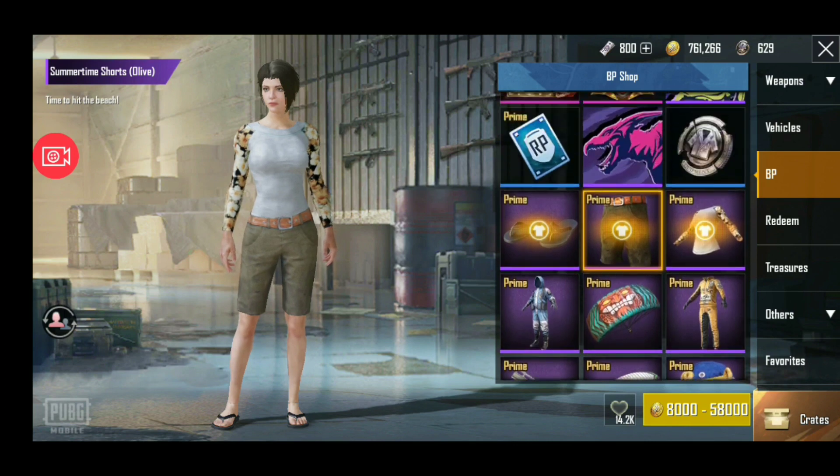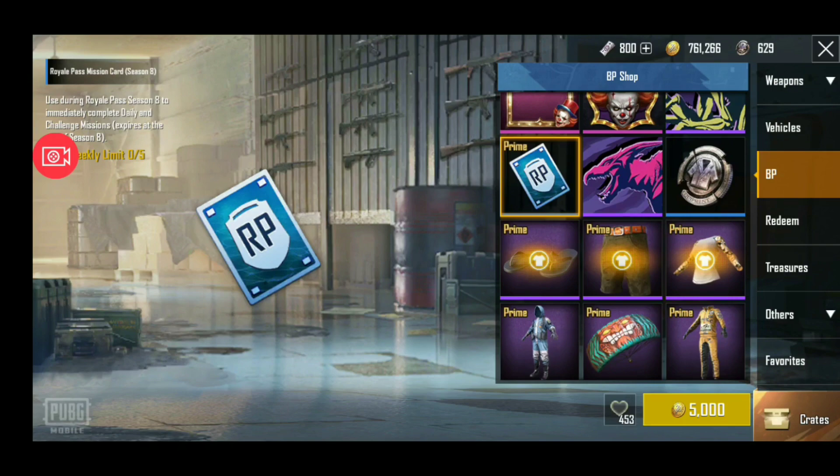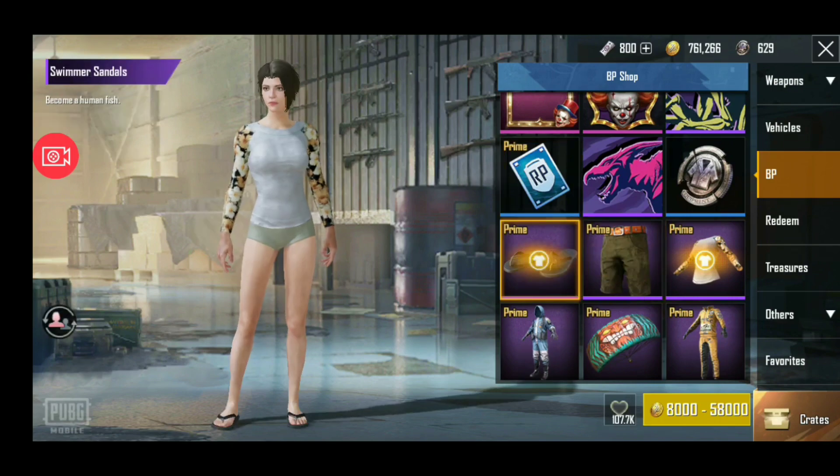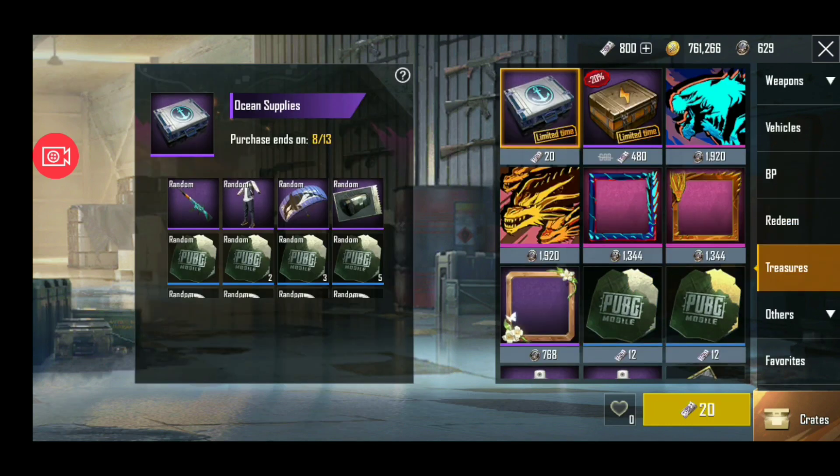With Prime membership, you get a t-shirt and this is the complete outfit, along with RP mission cards for Season 8. So these three or four things you will get if you have Prime membership.